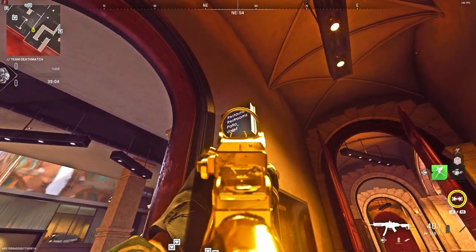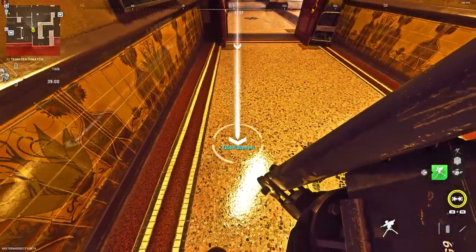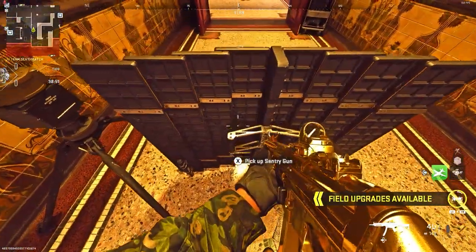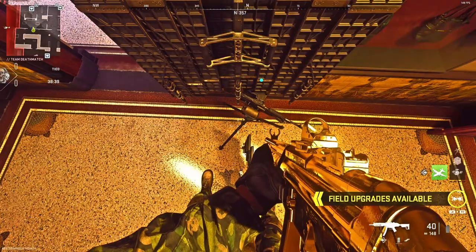For the first glitch, make your way to the sign on the hotel map. Place down a turret next to the sign, then place a barricade on the right of the turret. Once you've done that, stand on top of the barricade and slowly edge your way up the turret, then place down your second turret on top of it.